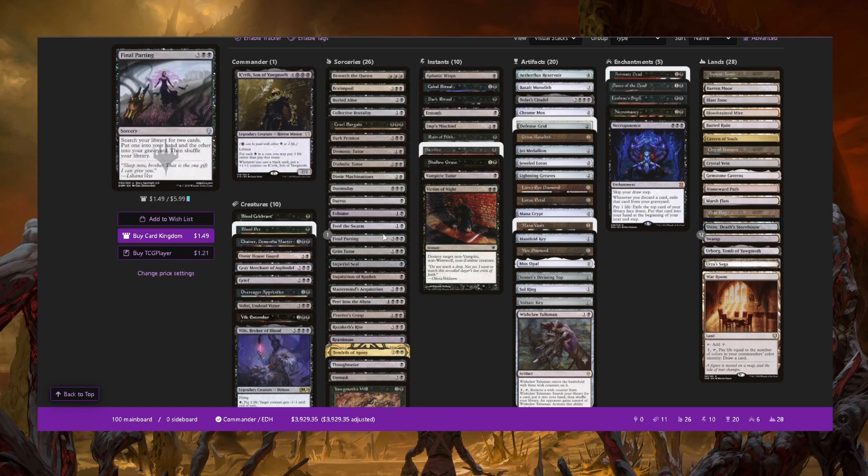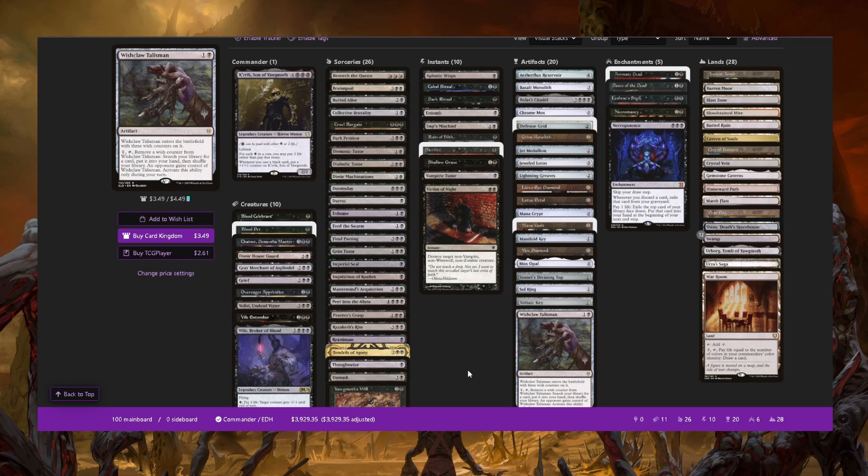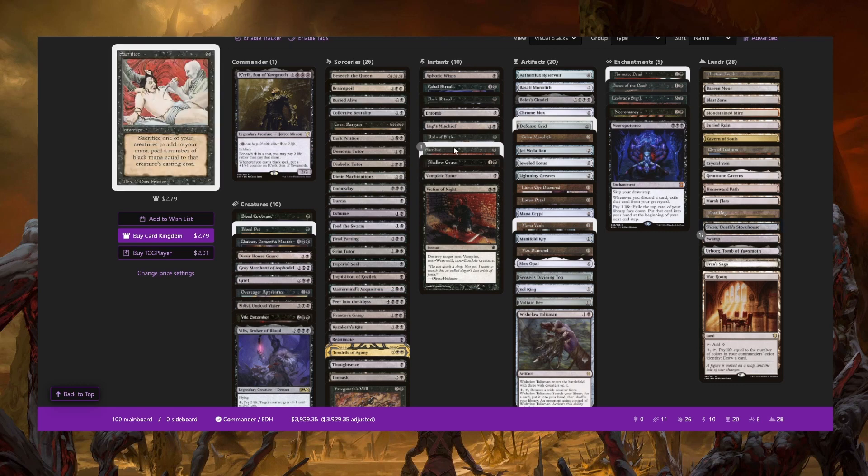Every other card in the sorcery section is a tutor — it's literally like every other one. The heart and soul of this deck has always been Final Parting to get Reanimate and Vilis. The cards that make this deck different are the Doomsday lines that can win with zero mana, which are really rapid and fast. I also play Sacrifice, which may sound like only one card but it adds to your speed considerably and gives you access to a lot of weird lines.